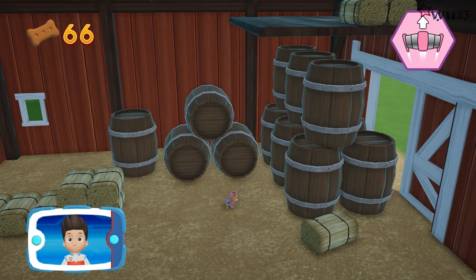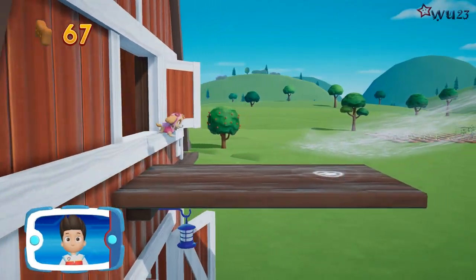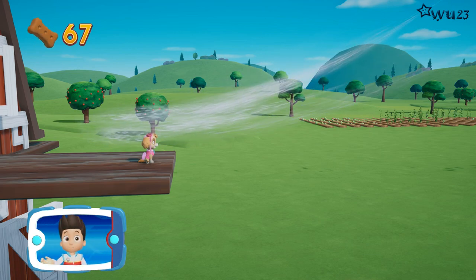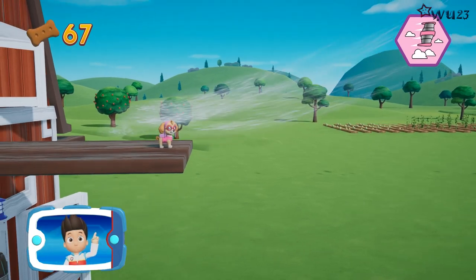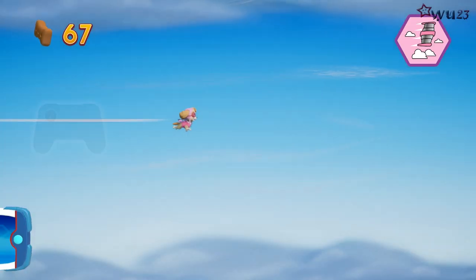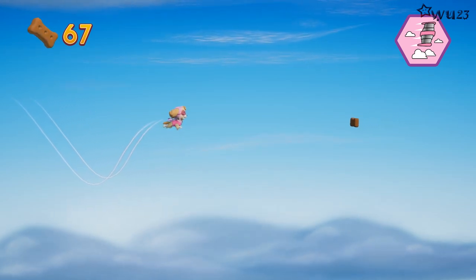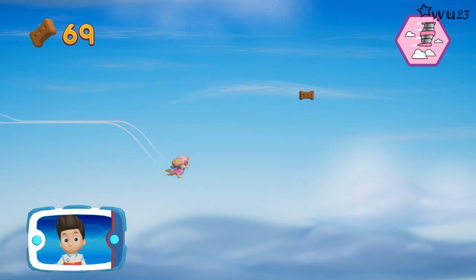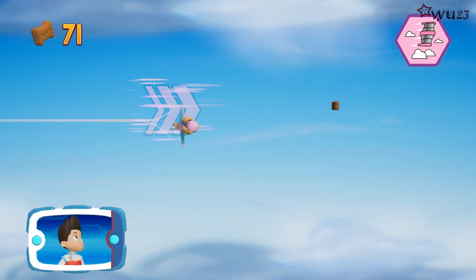Let's try something different. Great job! Look at the wind — Skye can jump into the wind to fly across the sky. Activate Skye's pup pack to fly. Gotta fly! Use the left stick to move Skye through the air. Watch out for birds and storm clouds and help Skye ride the wind. You did it!